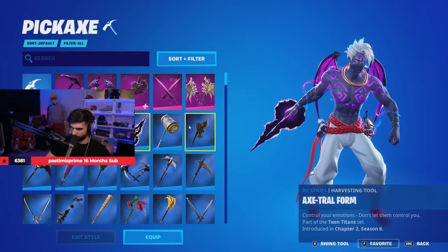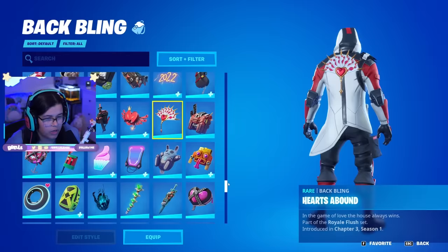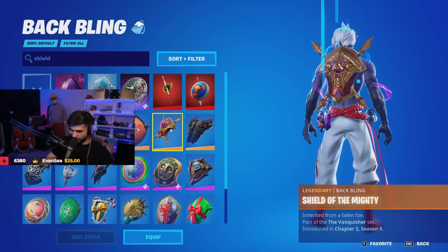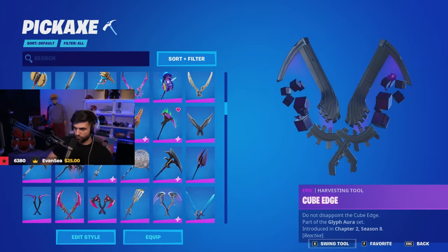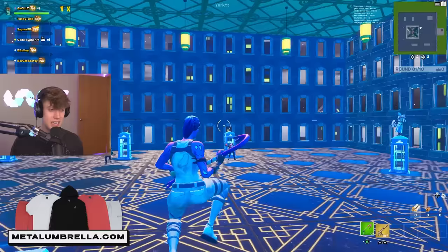I'm thinking — needs more gold. I know what I'm doing but I think I like this pickaxe more. I'm gonna go with a red team. This is kind of literally perfect. The pickaxe can be changed for sure. All right, time is up — let's just go see who has the best glider.